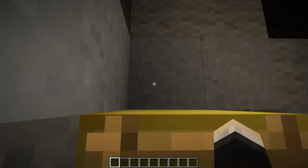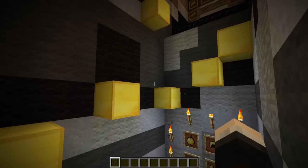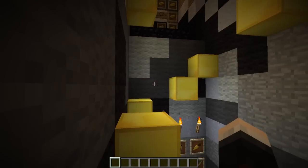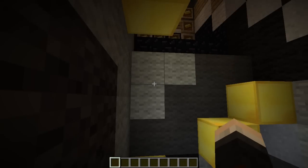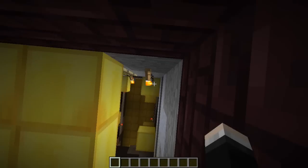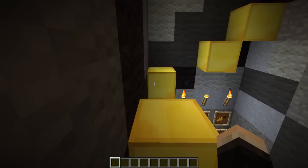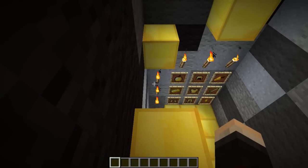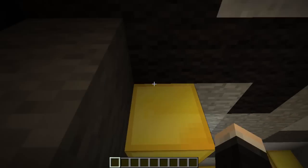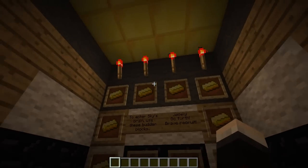Moving upstairs, we've got a little parkour course, because Sky is pretty well known for his parkour map attempts. Let's try this out — it's not too hard but it's definitely in here. You're just going to have to try and get across. I think I can do that in a single jump — there we go. No need for double tapping. Going across, you've got two options: go over there, or go over here where things get really serious.